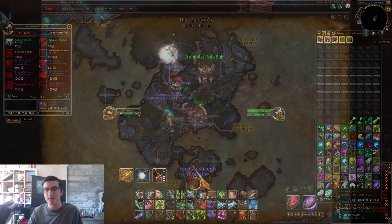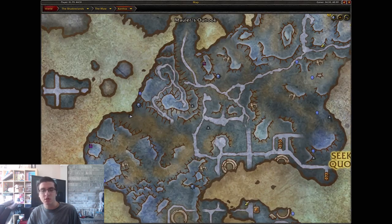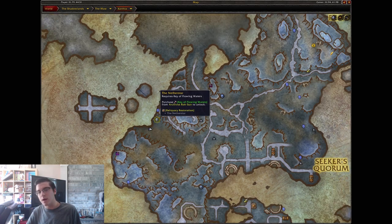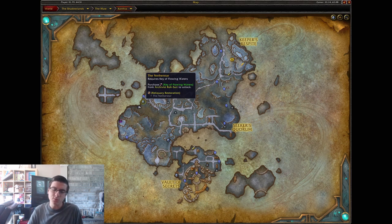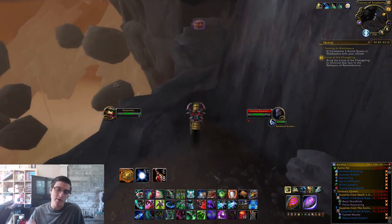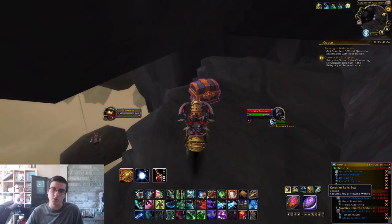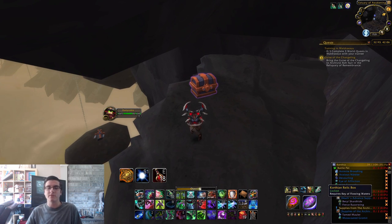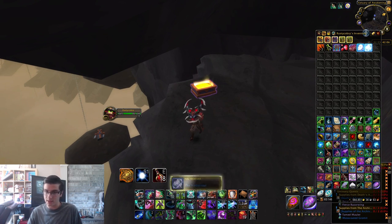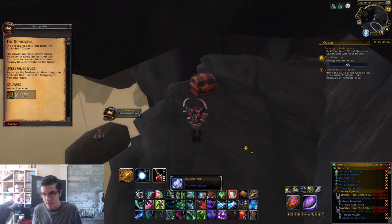The first rank two item is the Nether Star. Head over to where I am on the map — this one is actually hidden right under the cliff, not a cave. Click the chest and as long as you have the correct key it will open, giving you the Nether Star. Then just interact with all the animate fissures to complete the quest; it's a very easy quest.